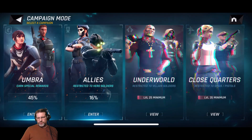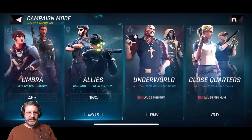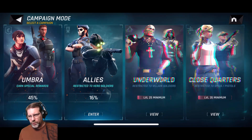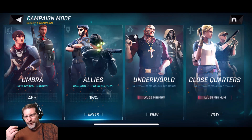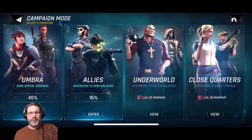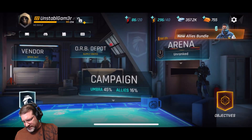We have campaign. In the campaign, you have Umbra, Allies, Underworld, and Closed Quarters. Umbra, you use heroes and villains. Allies, you can only use allies. Underworld, you can only use underworld characters. And Closed Quarters is restricted to SMGs — submachine guns and pistols — which is very interesting. We already have an arena too, with a coming soon over there.